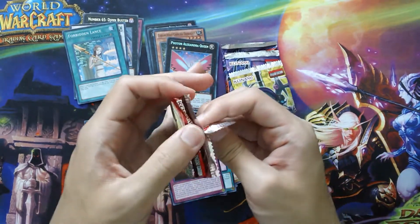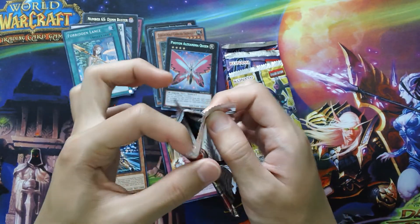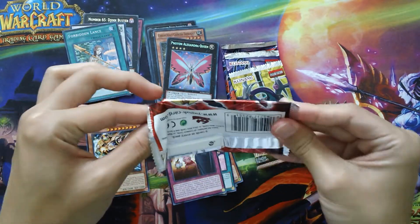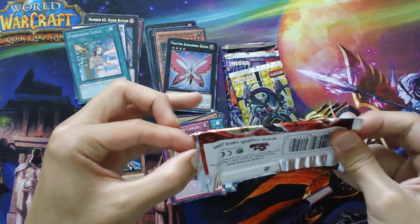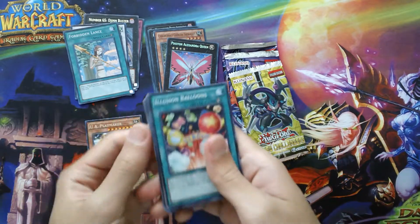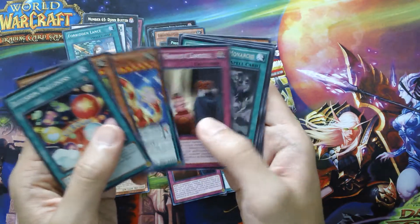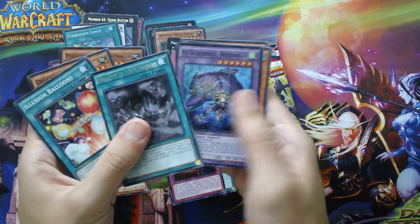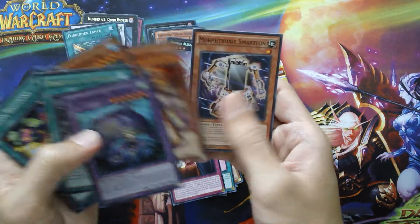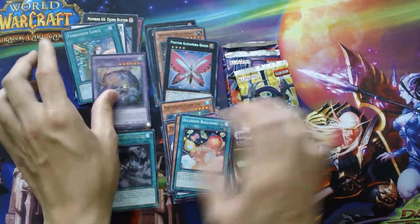This one with the security tag — I usually don't think packs with security tags contain anything good; that's just a belief I've had for the longest time. But if this proves me wrong, that'd be cool. We have a Tenacity of the Monarchs and Evilswarm Wendigo. It did prove me wrong — we got a Super Rare. Interesting. So this is not an all-rare cube — it's cool.